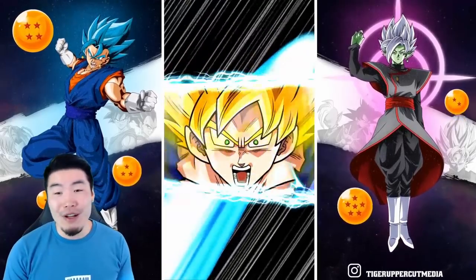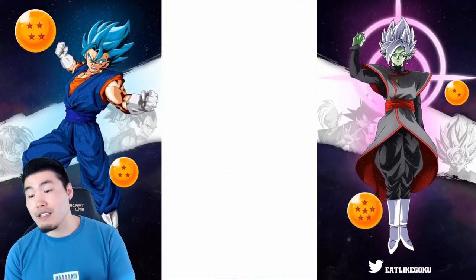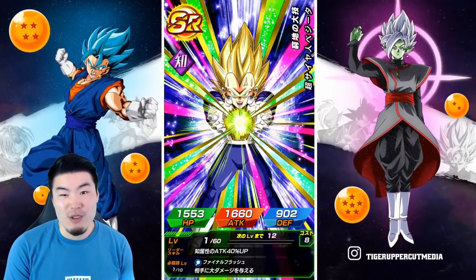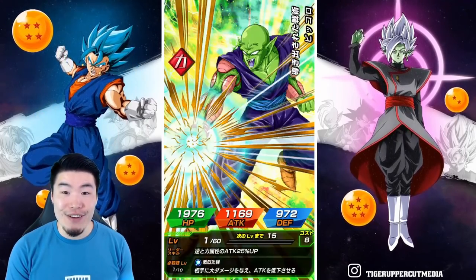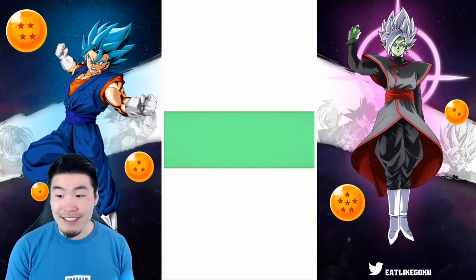At least my JP account overall is looking pretty good. It just doesn't look like we're going to walk away with a Broly. Six hundred and fifty stones, my friends. Six hundred and fifty stones in this video. Maybe we should just make it seven hundred — a nice, even seven hundred stones. Just because.